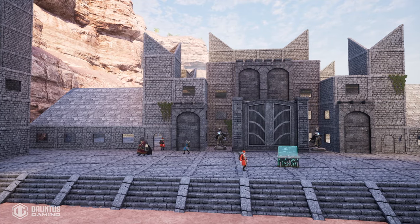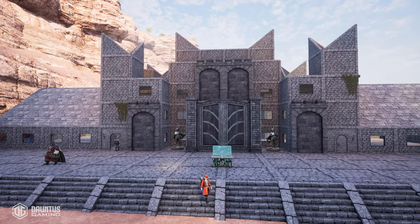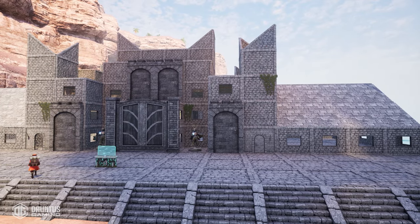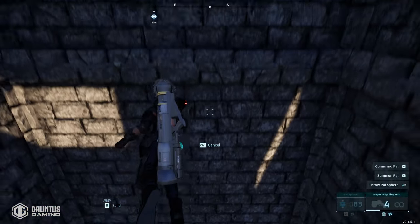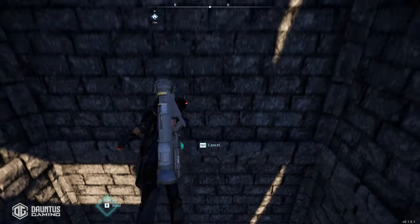And secondly, this incredibly beautiful castle that you guys see in front of you now was actually created by someone named Epic Treasure. She is a phenomenal architect in Palworld, and I would highly recommend checking out her channel. I'm going to link both of their channels in the description below with their respective videos. This video is easily the most unhinged thing I've ever posted on the internet, and as soon as you see the gold-making method, you're going to understand why.